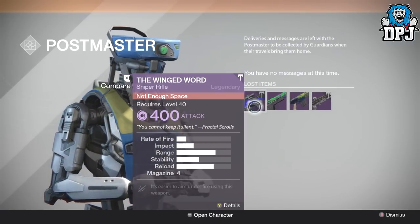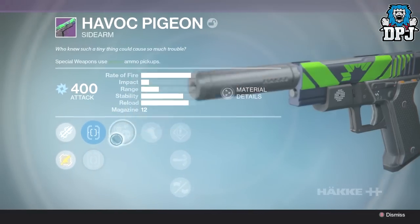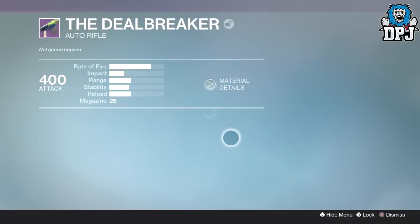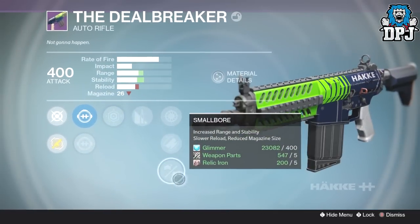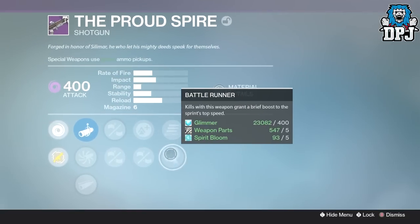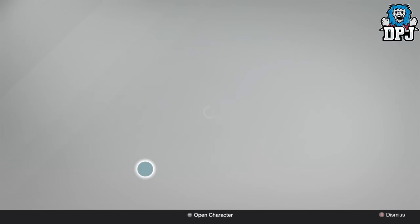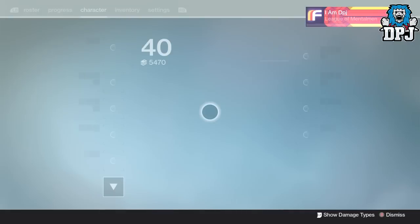I got the Winged Word which I've had a billion times, I've got the Havoc Pigeon - not great. What we've got on the Dealbreaker, the old school crucible rifle, which is garbage because it's got no stability at all - ridiculous. And we have the Proud Spire shotgun with Final Round or Battle Runner, we've got Lightweight or Casket Mag, and Small Bore or Shrine - I do not need a shotgun at all.